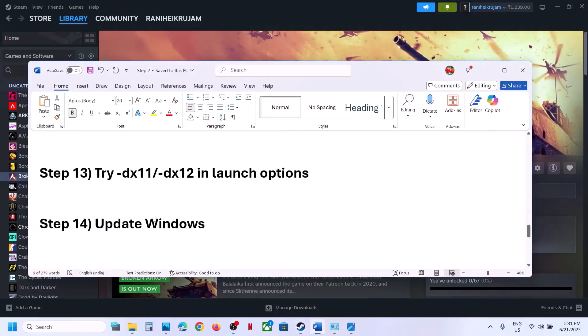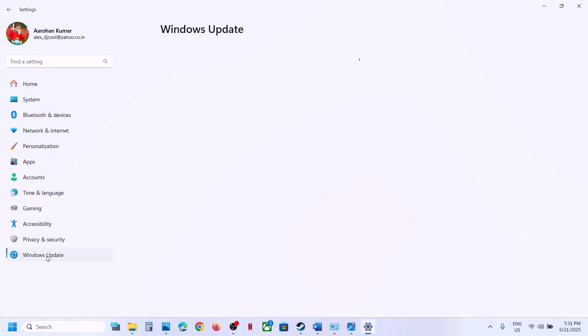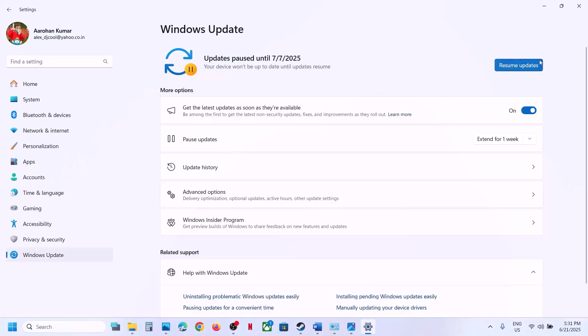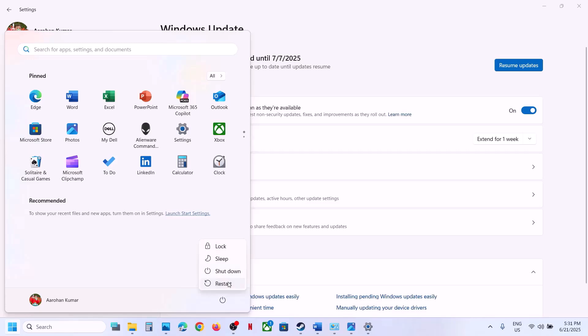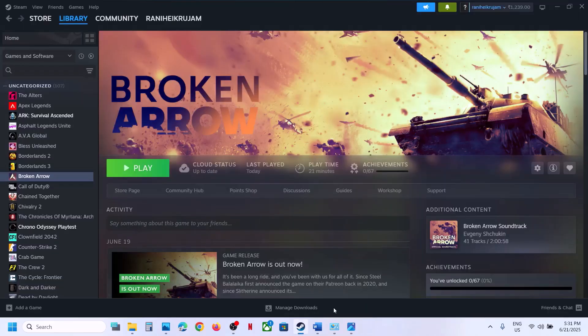The next step is to update Windows to the latest version — this is important. Open Windows Settings, go to Windows Update, and click Check for Updates. Once all updates are installed, restart your computer and launch the game.